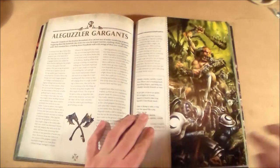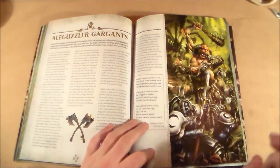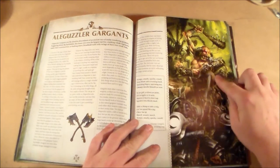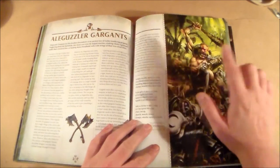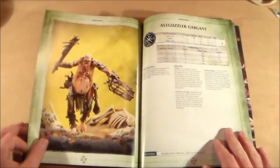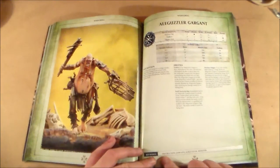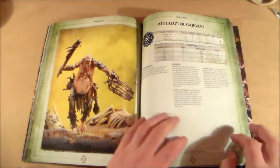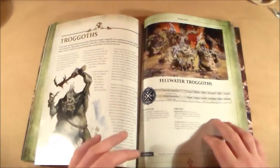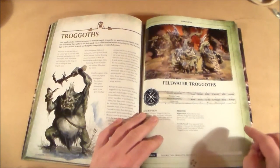Next is the Ale-Guzzler Gargant — the Giants. There's some fantastic artwork here, a really cool old-fashioned style mixed with modern art. There's just the one war scroll — Destruction, Gargant, Ale-Guzzler, Monster — with a couple of special rules. The Giant is always awesome to have in an army.